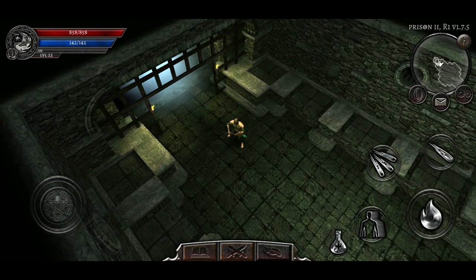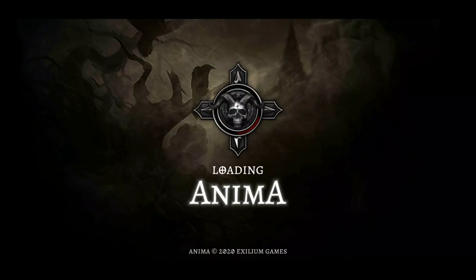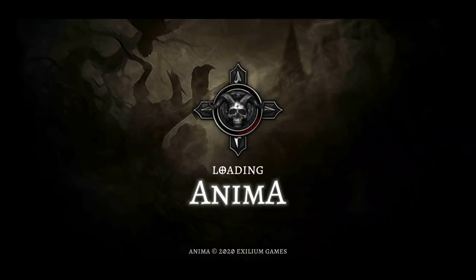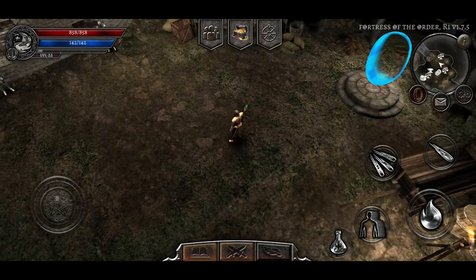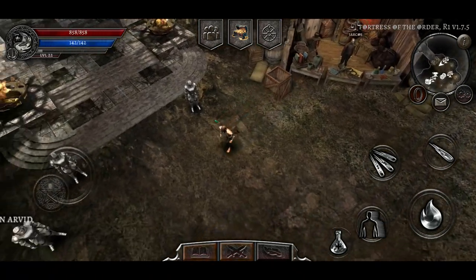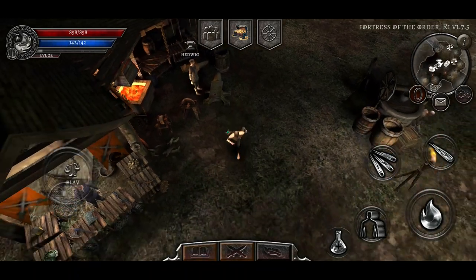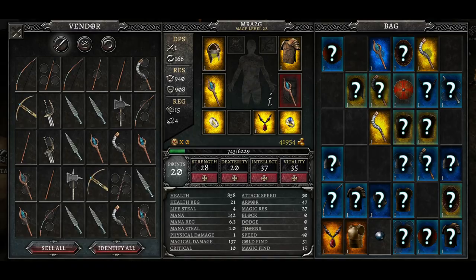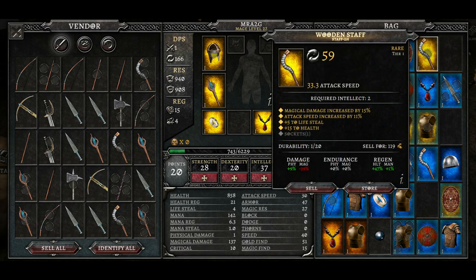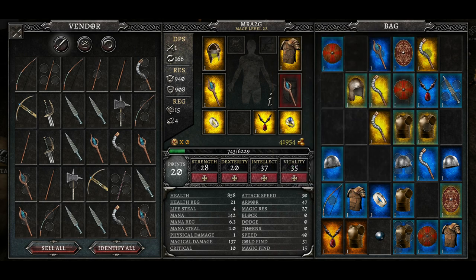If you guys are watching my videos on a play-by-play series, video by video, I think you guys would probably understand where I'm sort of coming from. I feel like we've done okay. What has happened here? Oh, I think that was just the sound of the portal coming through. Let's go over to our mate over here. Let's go ahead and identify all of this and see what we actually got. That's not too bad — actually really, really good. But the magic damage is actually down, so there's no point in me investing in that — that's definitely going to go.